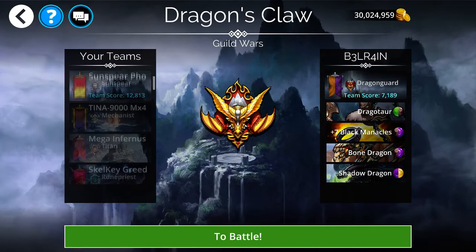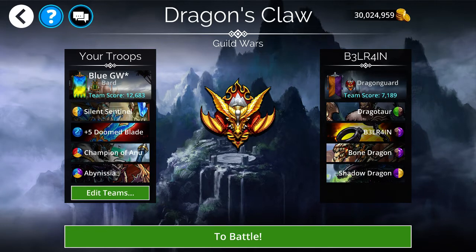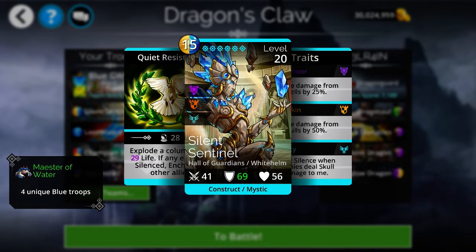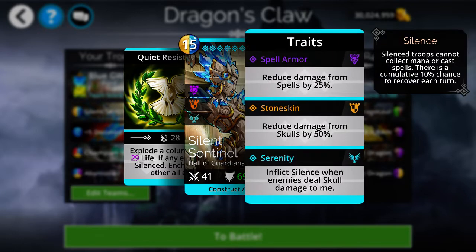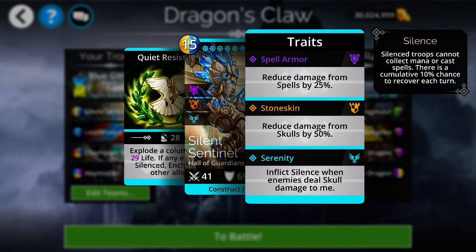The team that I've had a lot of success with for Blue Day starts with the Silent Sentinel at the top — a legendary troop you can get from the Hall of Guardians faction in the Underworld. When fully traited it's a really good tank troop in the first spot because it absorbs both spell and skull damage: 25% reduction of spell damage and 50% reduction of skulls.